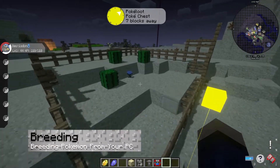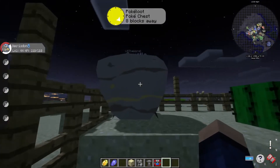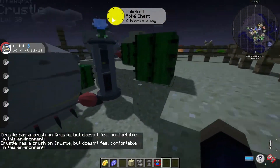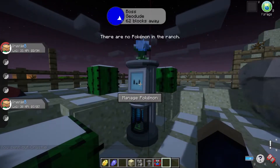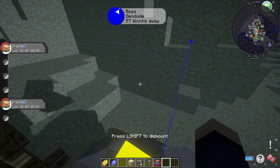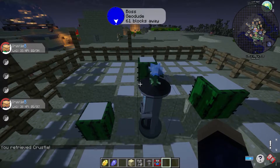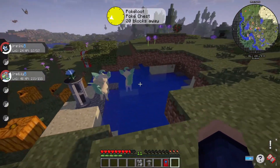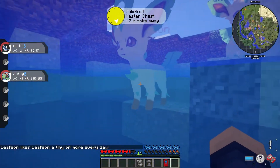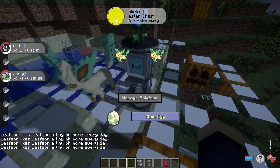Another interesting mechanic in the Pixelmon Reforged modpack is the breeding system. To breed Pokemon, place a ranch block and then place your desired Pixelmon within that range. You'll need to ensure the right environment for them, which depends on the type — for example, a grass type will need a grassy area with different grass elements to assist in the process. Once you get an egg, simply walking around with it in your inventory or hotbar will allow it to hatch.